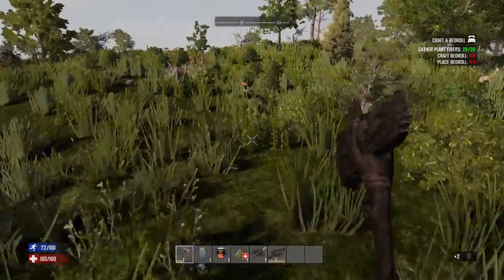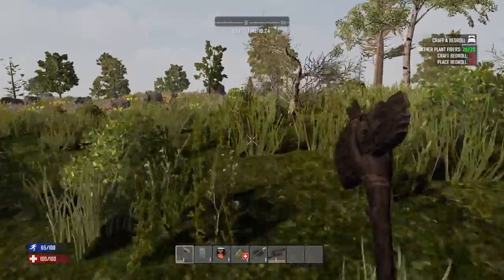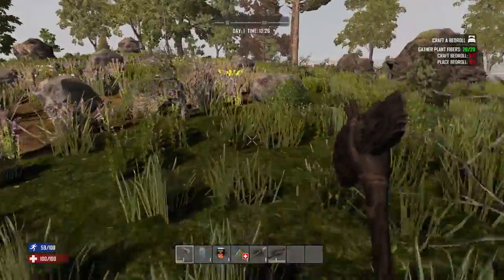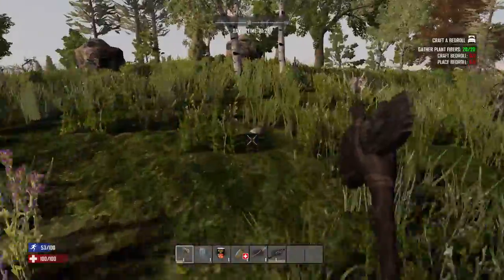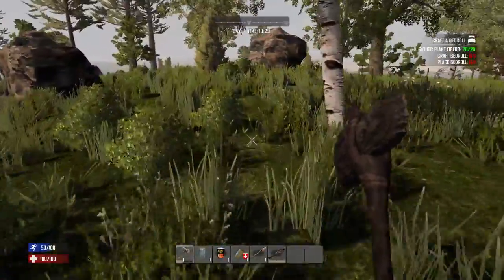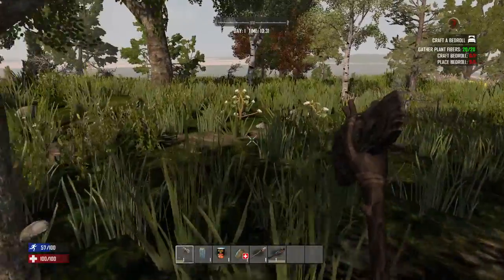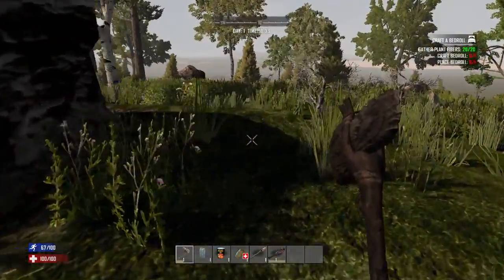Let's check out this island. I need a prefab or something — something I can defend for a couple of weeks. Movement off to my right. I definitely want to prefab. God damn, there's a lot of water on this map. Holy shit.